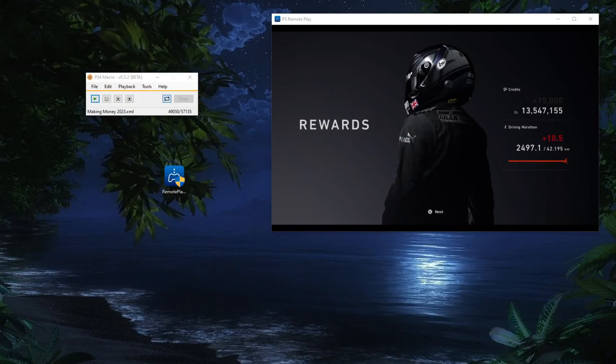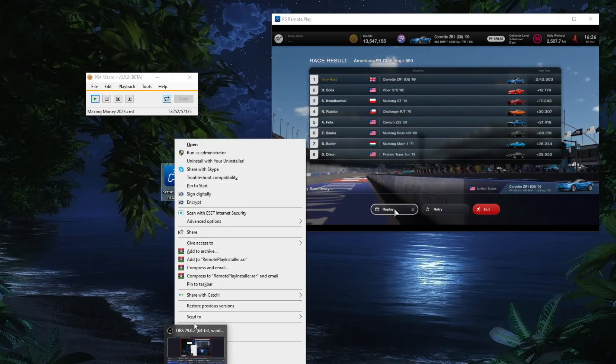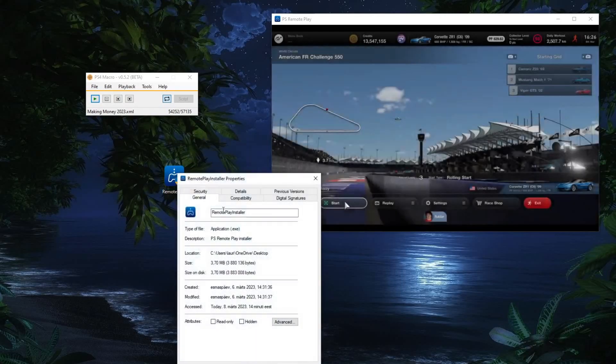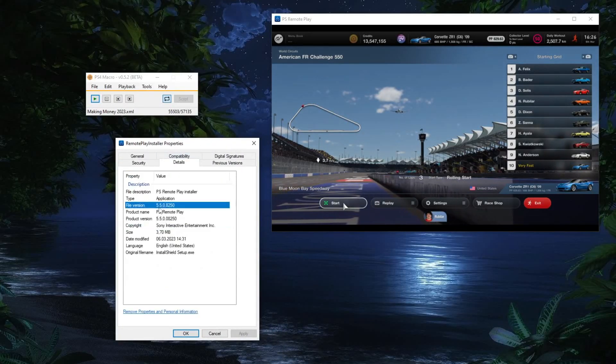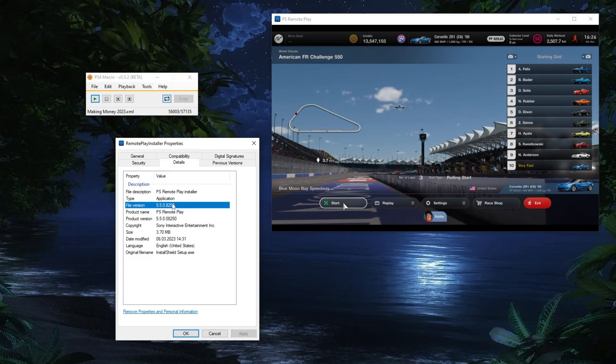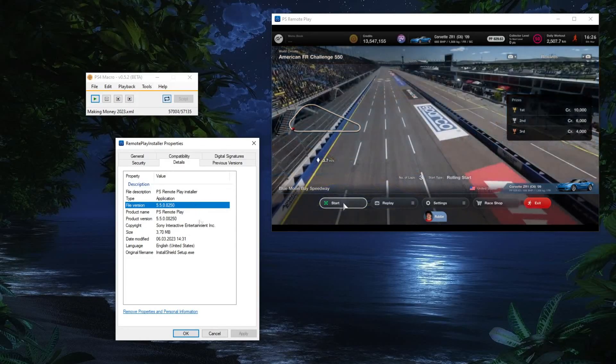A quick update after recording this video: I received several comments that PlayStation Remote Software has been updated and my macro is not working anymore. The new version is 6.0 or 6.03 something, but the previous version 5.5 ran the script beautifully. So for this video I will include the download link for that previous version.